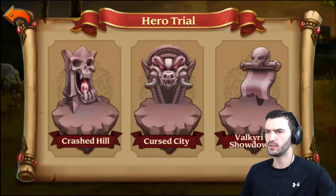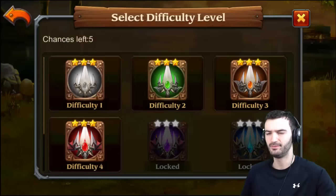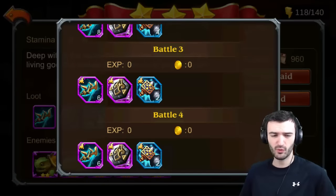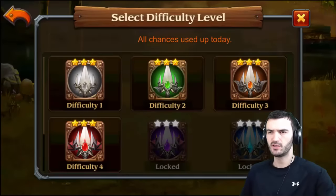Alright, so what's opening in hero trials today — it is Crashed Hill. I'm not sure, I think out of all of them this one is the worst one, but at this point these faint harps are the only ones that you really need and I actually need a lot of them, so not so bad.